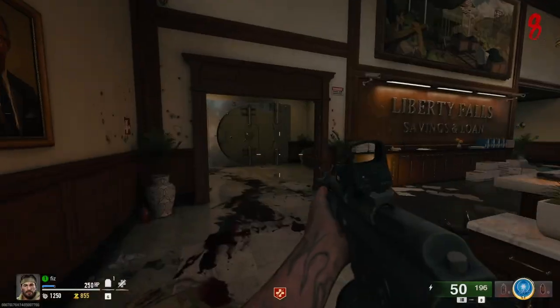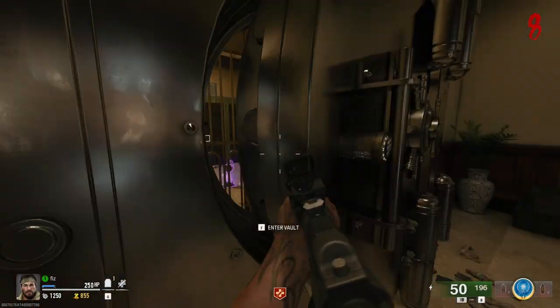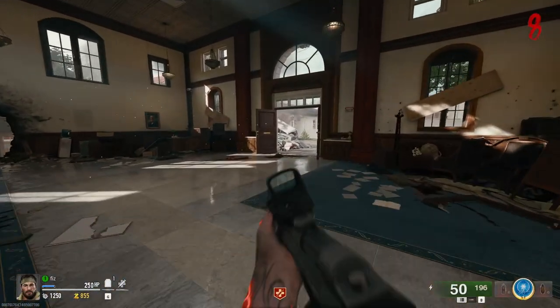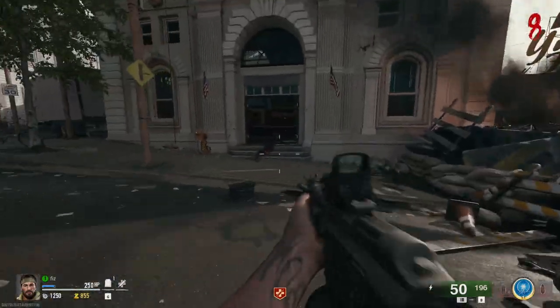Once you're in the vault, you can use the personal item key that you get and you will be able to open up some safe boxes in there. You can get them from killing manglers. I don't currently have one, but I will come back when I get one.